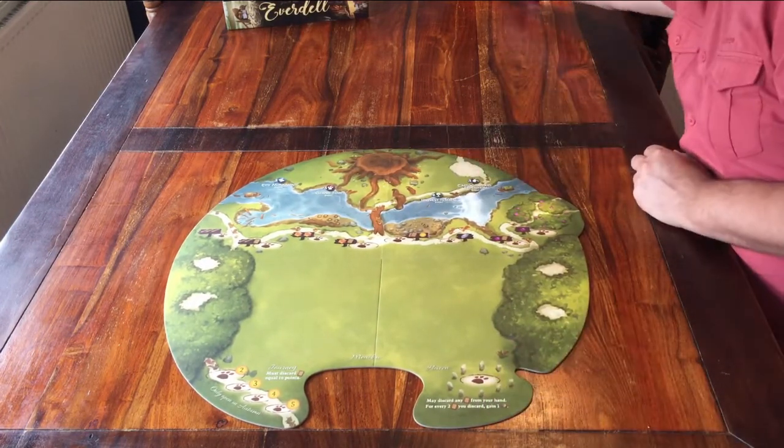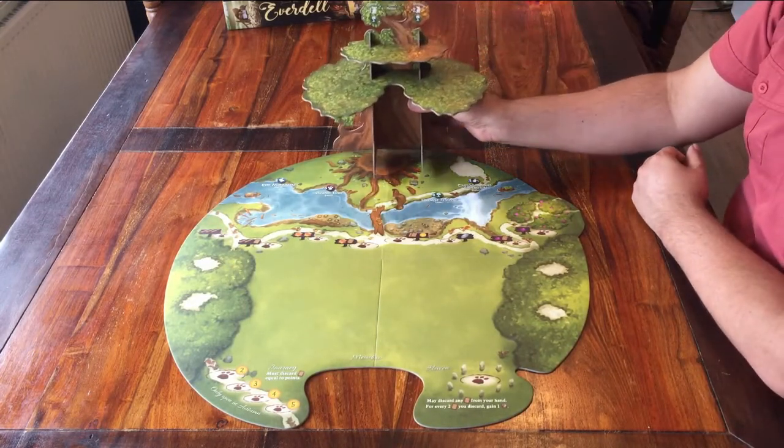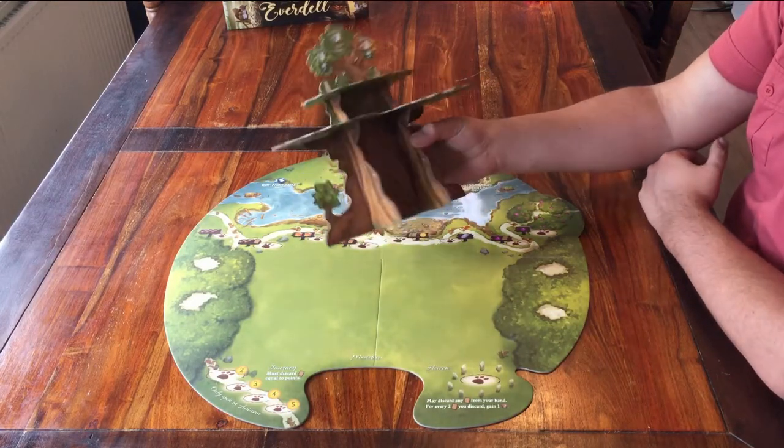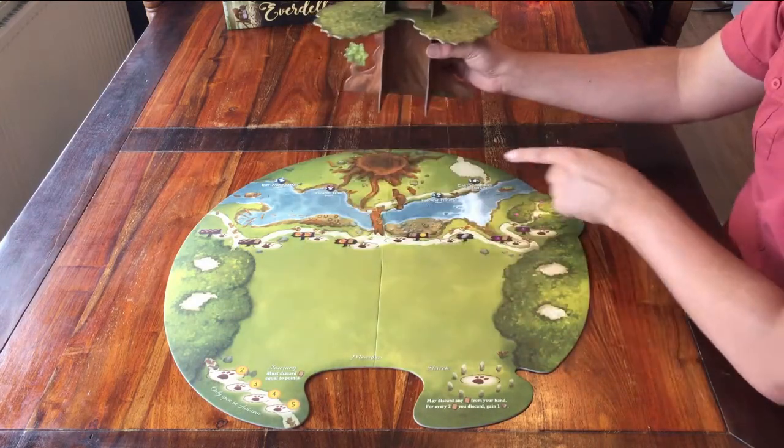Then comes the tree — the Evertree. In case you've dismantled it and don't know how to put it back together, the rulebook shows you how that goes. It should look like this, and it goes here on the stump.